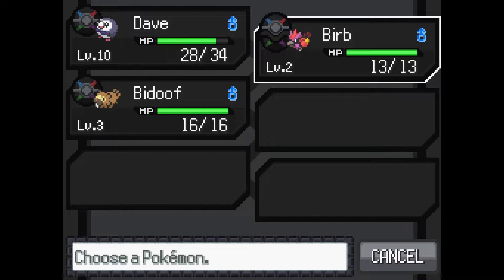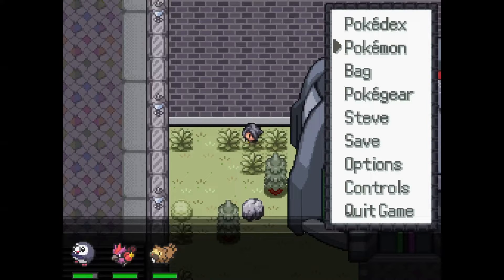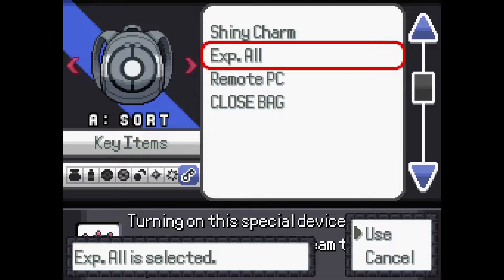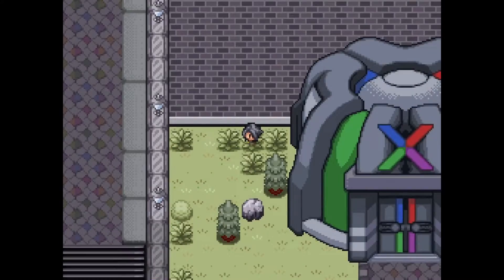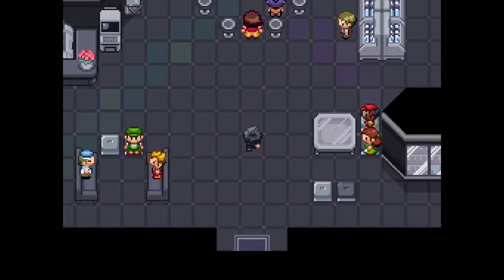So we switch him into the party here, because we're not allowed to use the Bidoof. I'm a bit mad that we now don't get a Meowth anymore, but that's part of the challenge I set up for myself. I killed the first Meowth we encountered, so no more Meowth line for us. I have to turn the exp share on because it allows us to collect experience more easily, which we will need in the future.